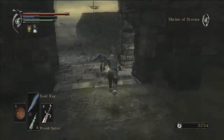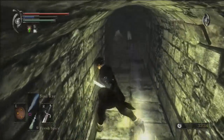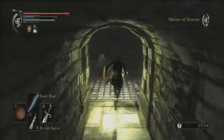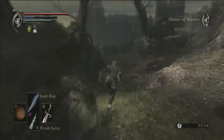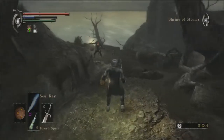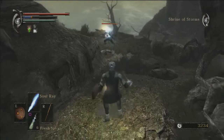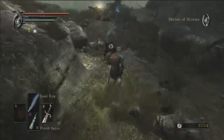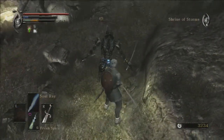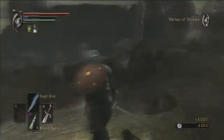Let's use another Fresh Spice. Just here there is a pressure plate — stand to this side and you'll avoid those arrows that come at you. And just here is a dual-bladed skeleton man. He's a little bit of a problem because he does a lot of damage and hits you very often, so be careful with him.